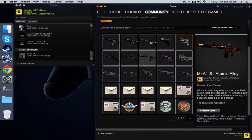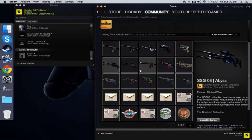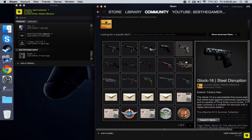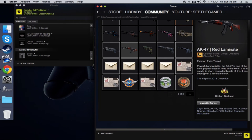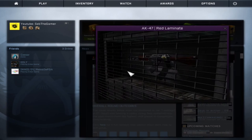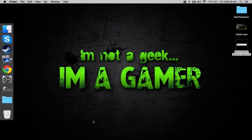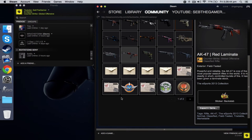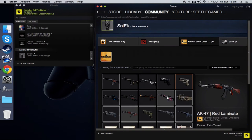By the way, I am doing a voiceover because I lost the audio. He looks like he has a nice inventory — a lot of really nice skins. Let's look at the AK — nice red wood color, I like it.